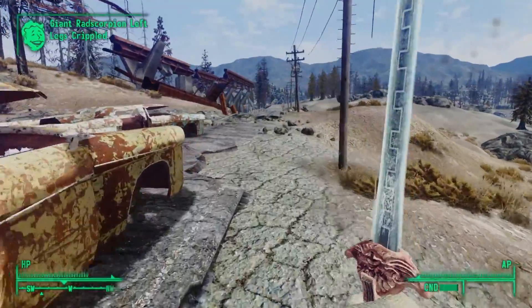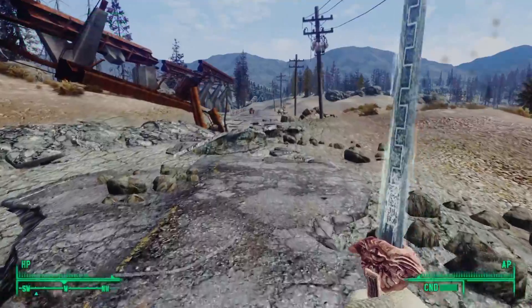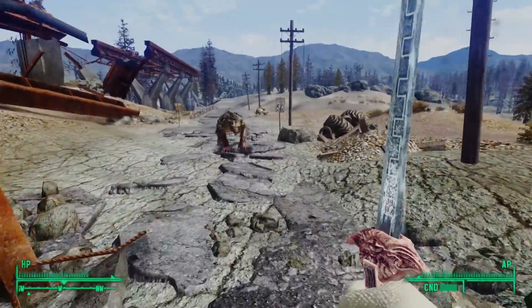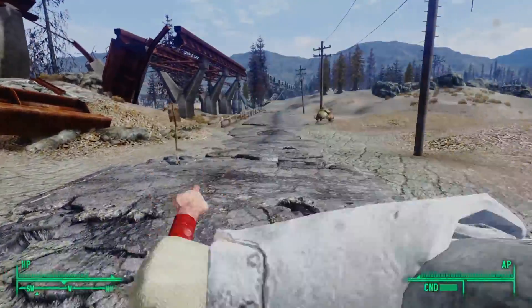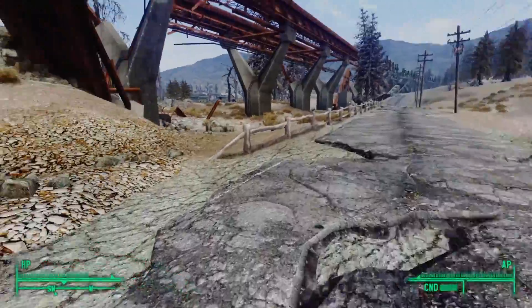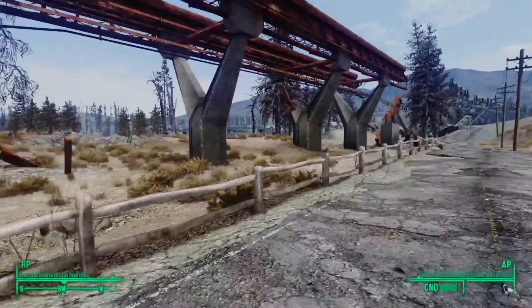After taking a detour to Vault 101 to finally close the book on that chapter in our life, we must now continue our search for the GECK. While at the Citadel, we met with Scribe Rothschild, who gave us access to an ancient Vault-Tec computer. There we discovered that only one vault in the Capital Wasteland had a GECK: Vault 87.